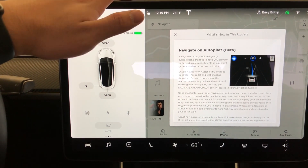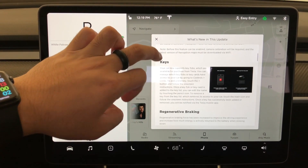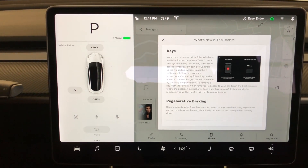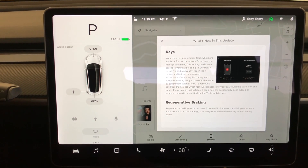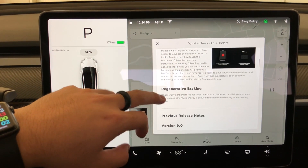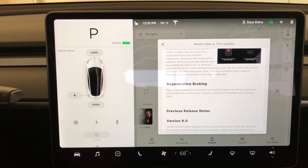After this feature, we also have key fob accessibility now for the Model 3. The main key is your phone or key card, but if you want a key fob for a more traditional feel, you can purchase one from Tesla and add it on. Regenerative braking has also been increased so you get more energy returned to the battery when slowing down.